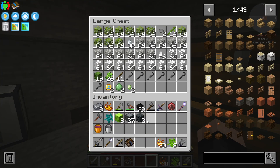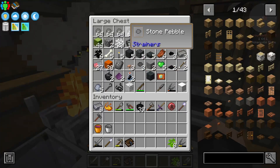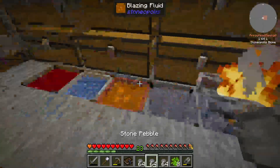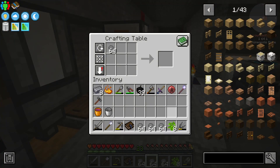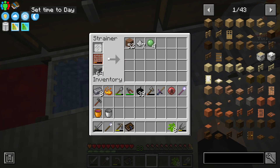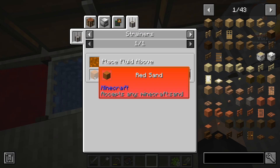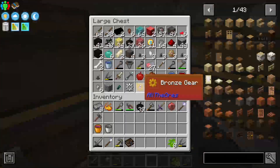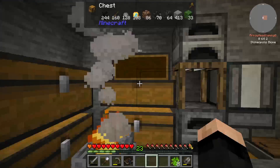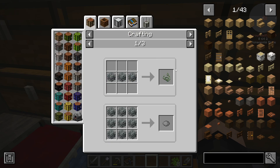Let's just throw some of the stuff in here so it's out of my inventory for the moment. Stone right here — let's just grab a stack. This will be faster. Grab a stack of stone, throw it in there. So, soul sand... just sand. I think I need to make some sand. Yeah, that's not good.